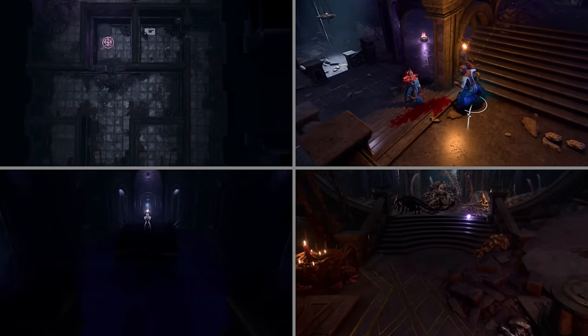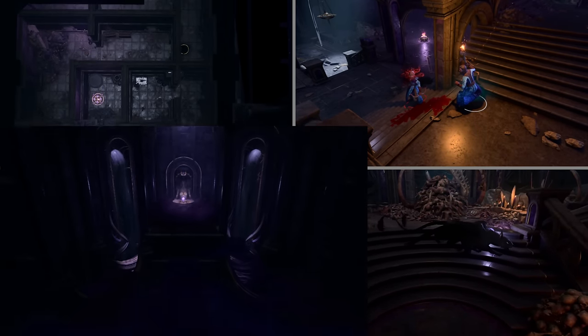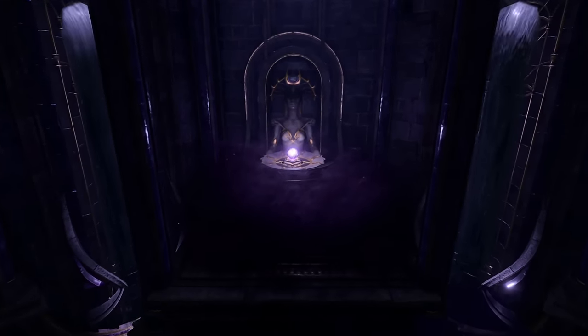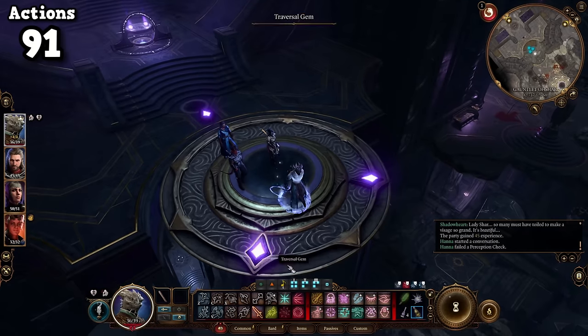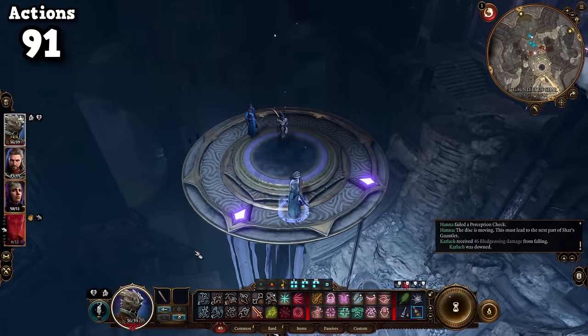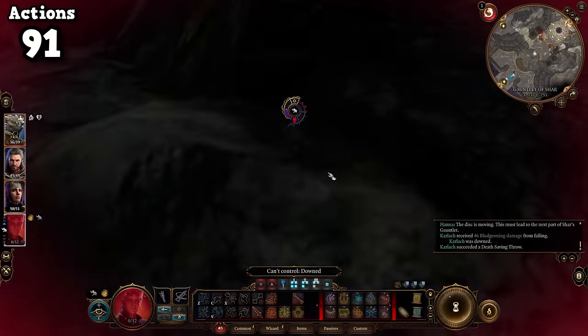Handling the Gauntlet of Shar, I was presented with 4 trials, and when you look at each there's only one that can be completed without wasting any actions whatsoever. Amazingly, I completed it in one try. Then using the orb to activate the elevator immediately glitched and Karlach fell through the floor. Since I had no way to reach her, I had to reload. Larian, when are you gonna fix this elevator bug?